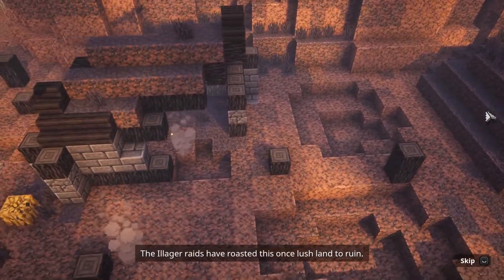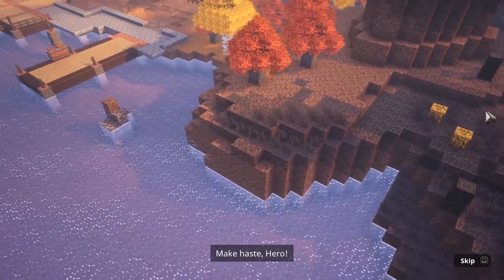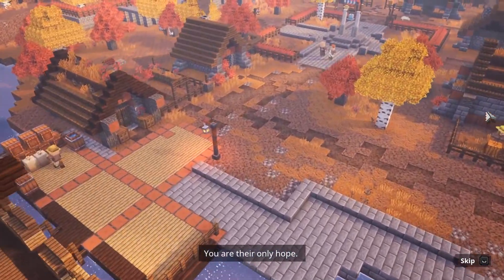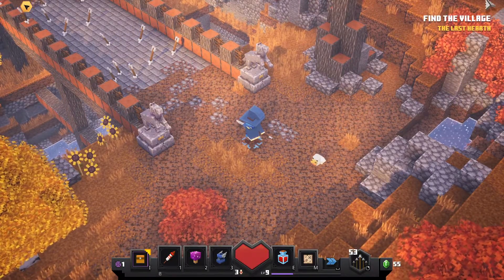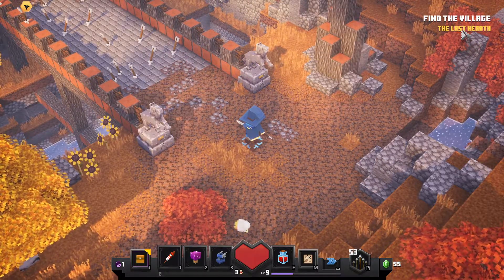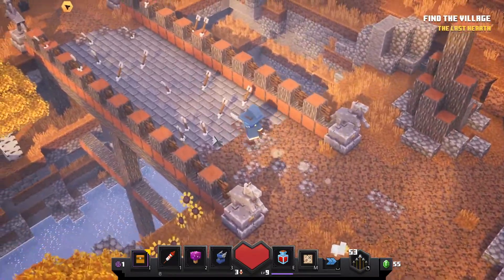The illager raids have ravaged this once-lush land to ruin. Only one village remains unspoiled in this corner of the world. Make haste, hero — we must warn the villagers of the battle to come. You are their only hope. Okay, so our objective is to find the village — the last hearth. Let's go.